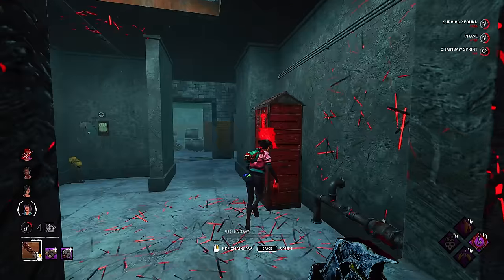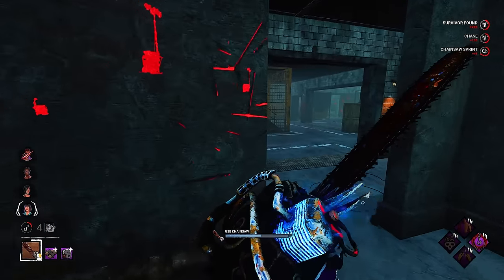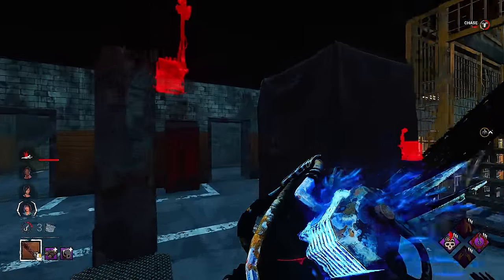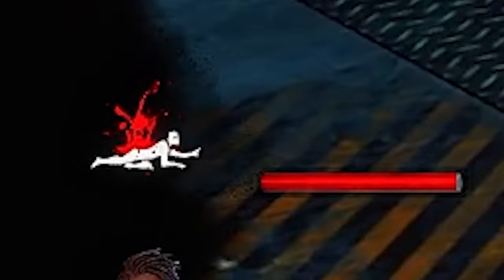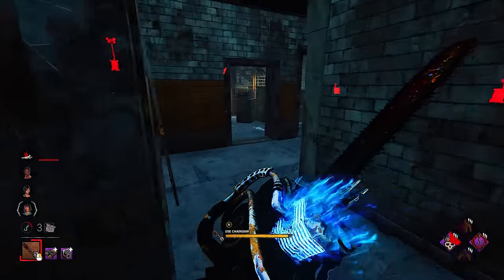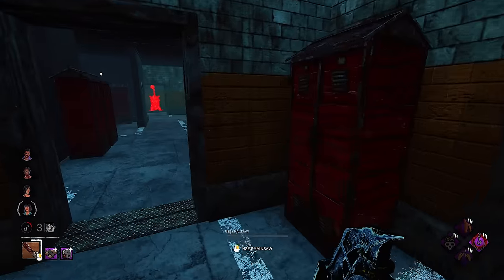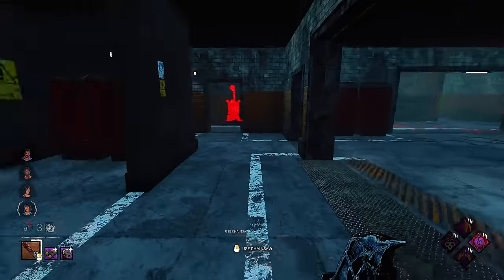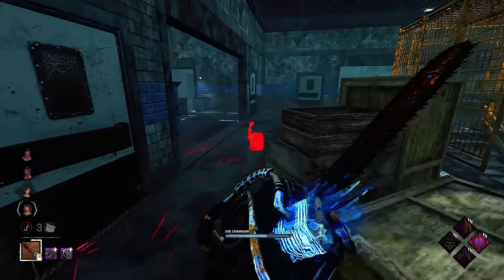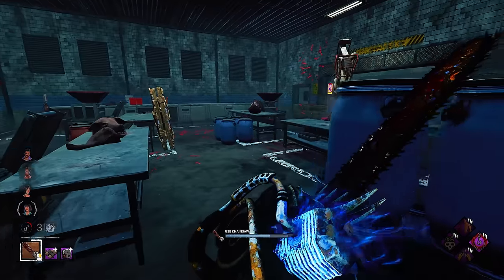Yeah, nice — they've got a skill check. They're getting back to that generator though, so let's try to get there instead. The thing about Billy is that we have so much — he's plot twisting upstairs. They didn't come back to the generator, interesting. I can hear them on that gen above me — some pitter-patter of footsteps. See some scratch marks.